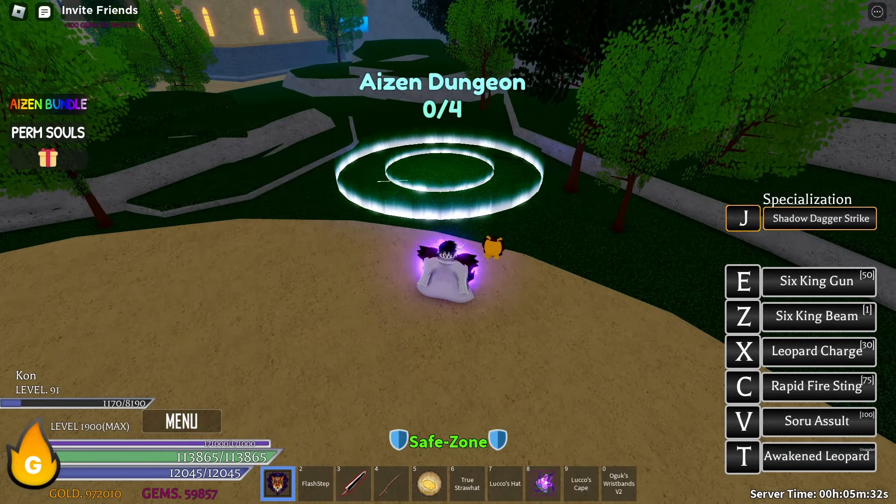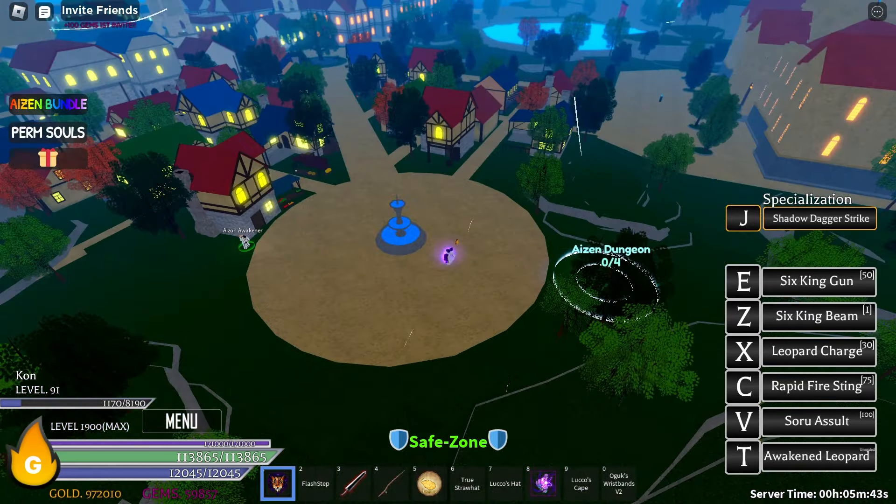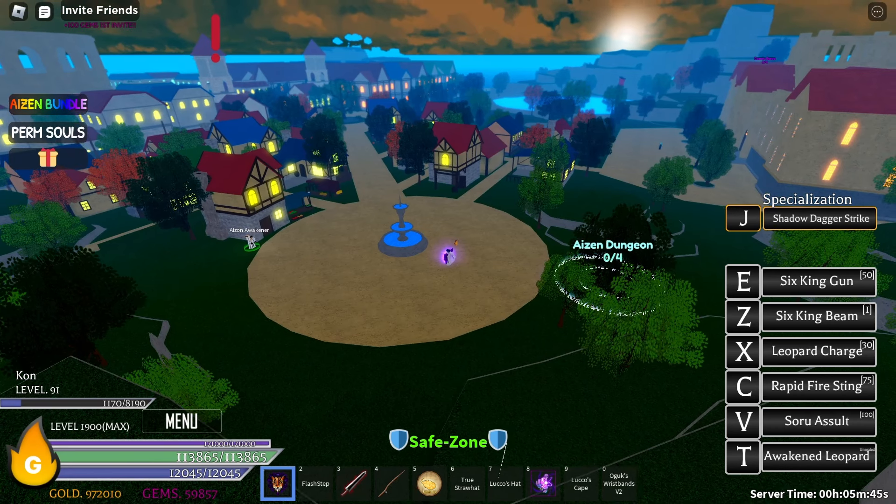As you can see right here, they added an Aizen update. They added a new mythical sword which is the Aizen Sword, and there is a new dungeon located at Rimoro City in 2nd Sea of course.